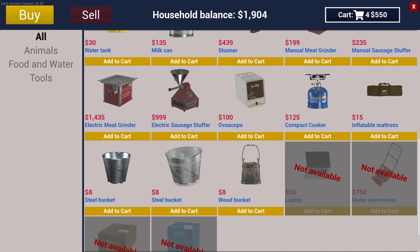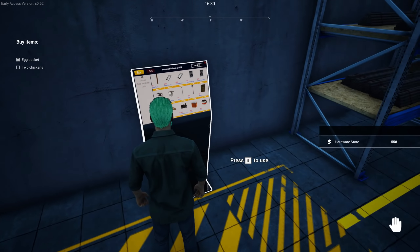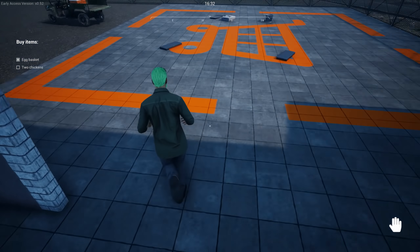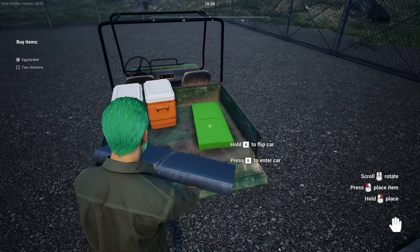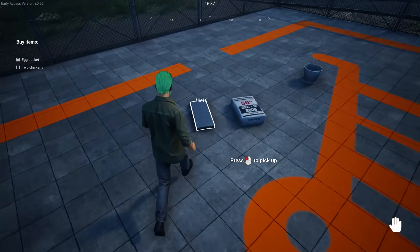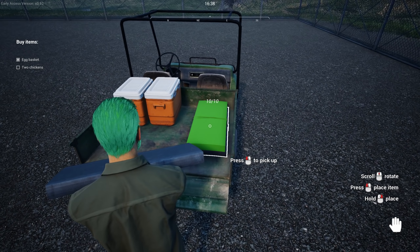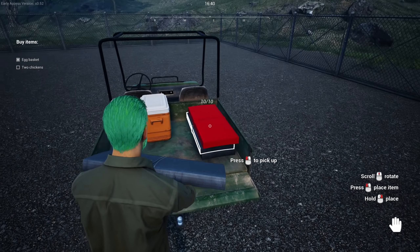We've got our meat processing stuff — compact cooker, interesting. We're going to need a bucket. Let's go to checkout — thank you for our purchase. Spending some cash. These bags are pretty big. Can I pick them up and stack them? Oh thank you — you can stack them. Also, I notice there's a trailer in the store which is interesting — I thought that would be at the vehicle shop.